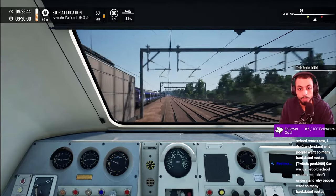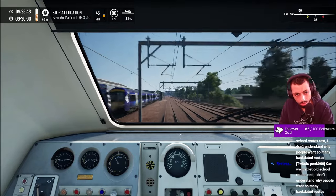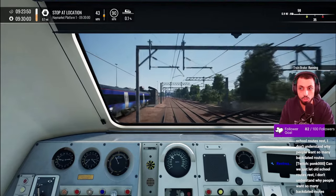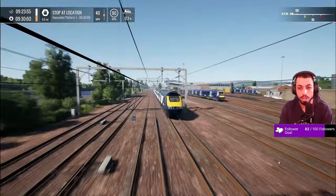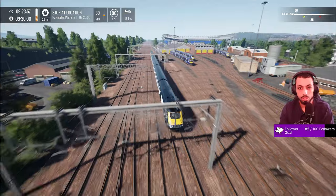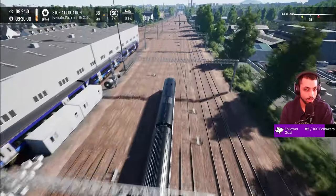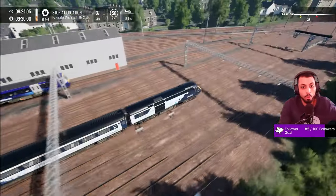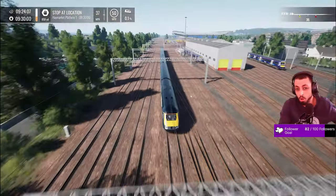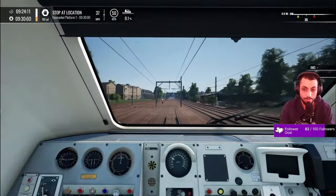Look at that — we had a 385 go past, we had a 170 just then, we have another 170 here, and a 170 in the sidings! They've utilised the sidings — who would have thought that was possible? This is a hell of a route. There are two of them, both in the wash. Look at all those trains — who thought it was possible? Come on!